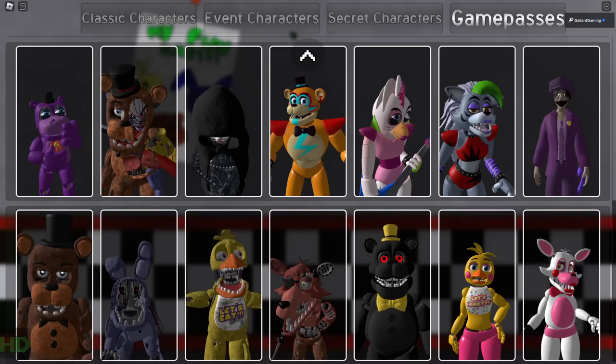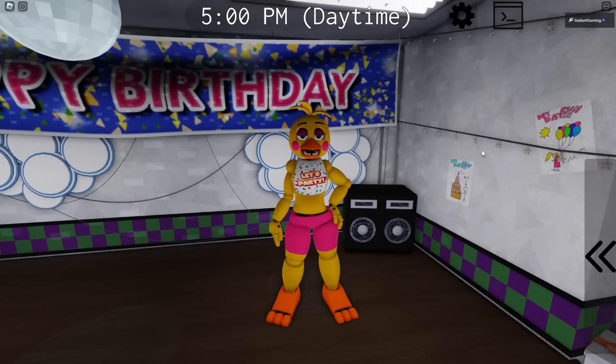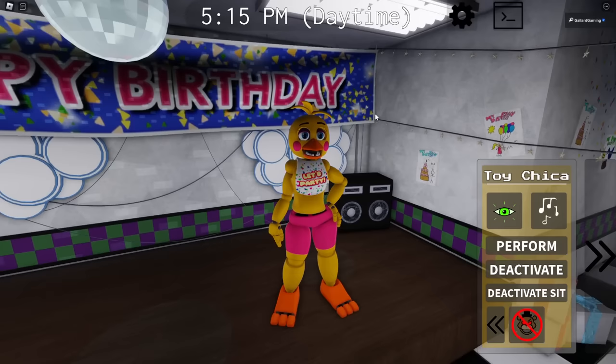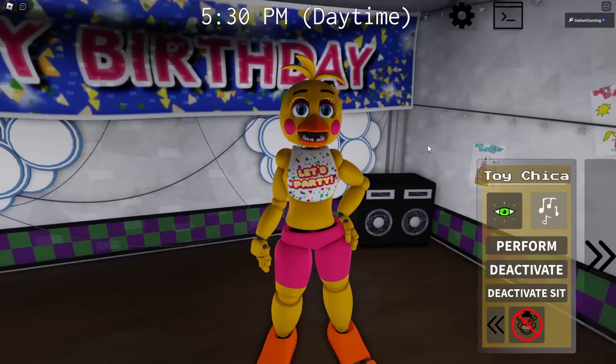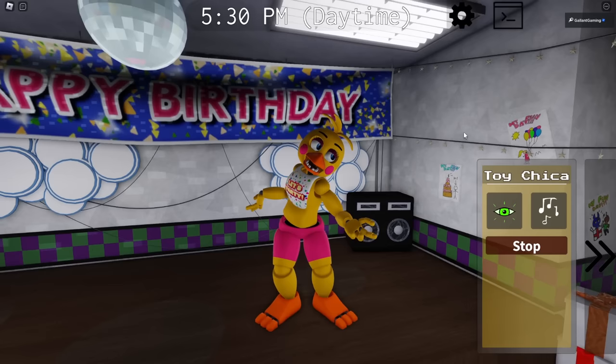Now let's move on to the game pass. This game pass is 150 Robux and it's called the Toy Animatronic Gals game pass - it includes Toy Chica and Toy Fun Time Foxy. Here's Toy Chica, pretty normal. The idle animation is nice with her hand moving around and looking around. We have night vision and a song that sounds like the same one as Toy Freddy's.